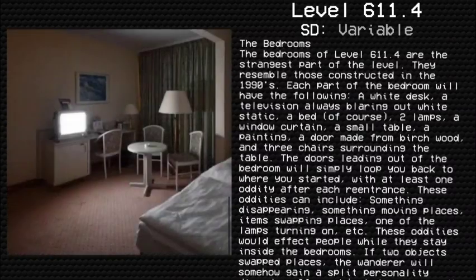Bedrooms. The bedrooms at Level 611.4 are the strangest part of the level. They resemble those constructed in the 1990s. Each bedroom will have the following: a white desk, a television always blaring out white static, a bed, two lamps, a window curtain, a small table, a painting, a door made from virtual wood, and three chairs surrounding the table. The doors leading out of the bedroom will simply loop you back to where you started, with at least one oddity after each re-entrance.